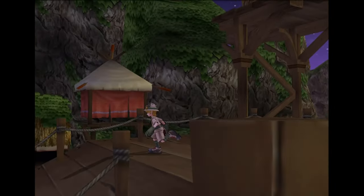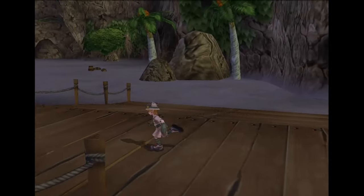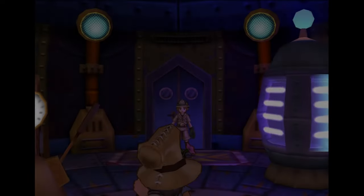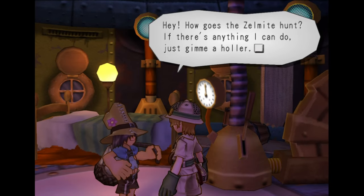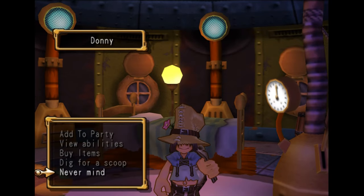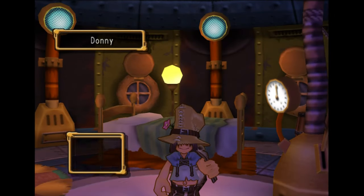We're going to go on over to Vinicio because we're going to show Donnie our last two scoops. He'll have a unique bit of dialogue afterwards since there won't be any more scoops to show him. You got two scoops — looks like there's no more scoops to be had. You don't actually get any rewards for giving him the last two after photography level 8.